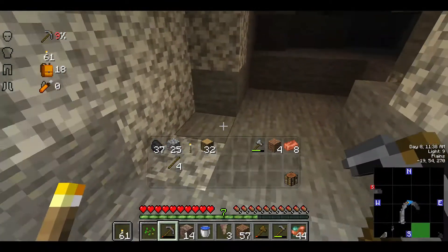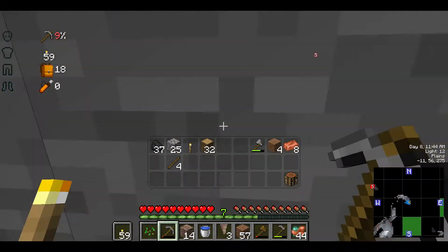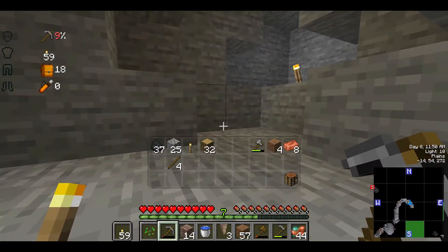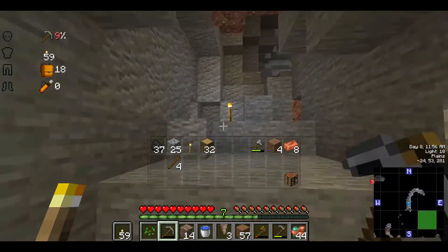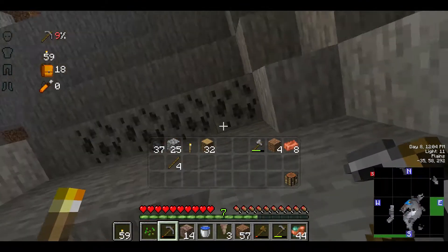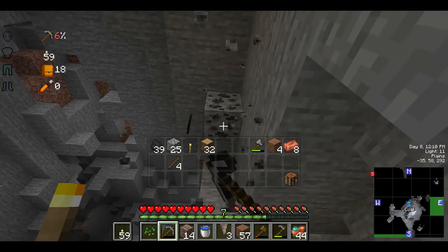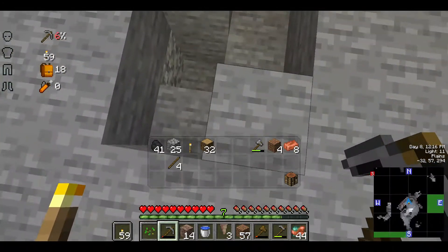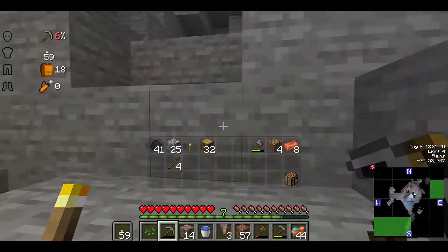It looks like we are actually coming to the end of this cave — a bummer. I was hoping it would be a little bit longer so we could get more out of it, or that at the very least it would go a touch deeper. Y-level 54, even 52, is not as deep as I would like. There's some coal I keep missing up there — let's go ahead and get that. It is interesting how we've mined some of this coal and it gives us no experience points, and we mine some of this other coal and it gives us two or three experience orbs.